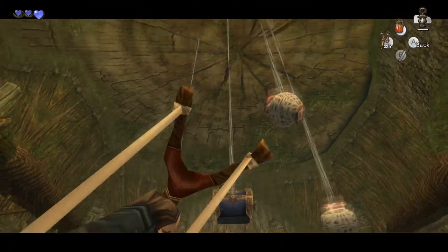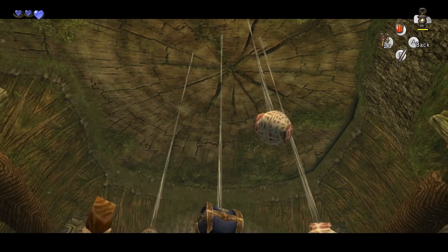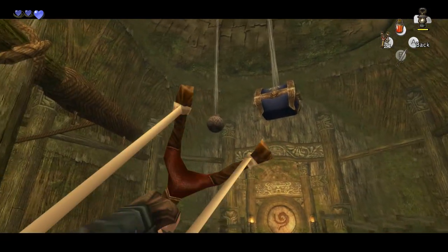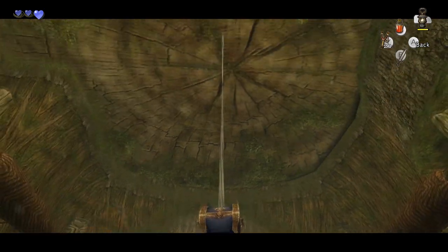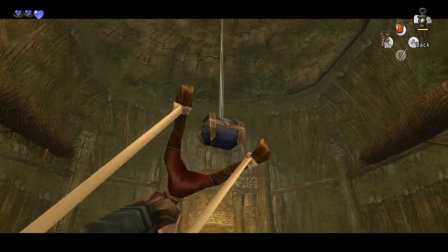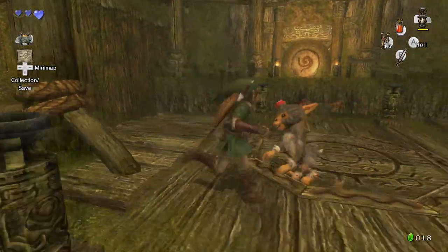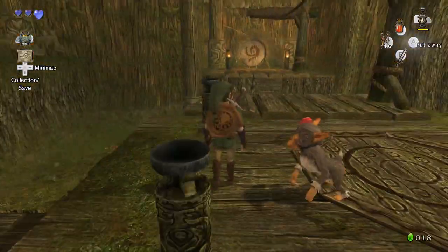You can see there's a chest right here. Unfortunately the slingshot can be used for some things, but not the chest - hitting the chest itself doesn't work. Money's good, even though we're gonna get a lot in this game.